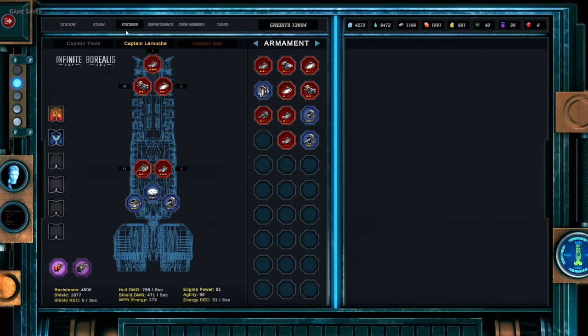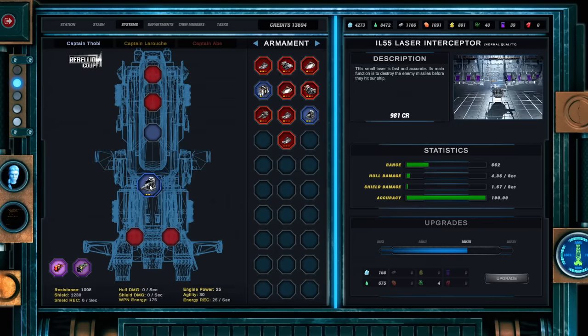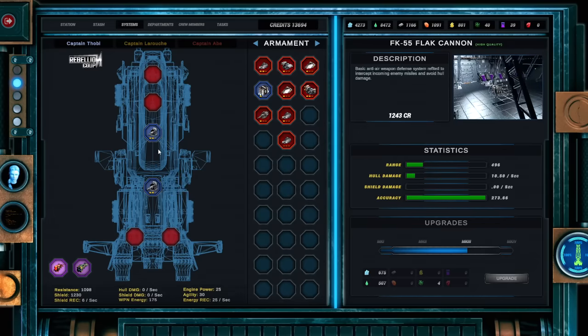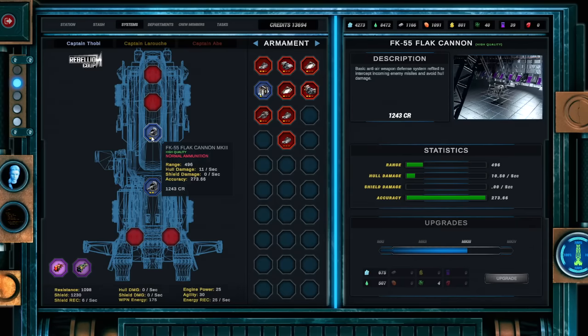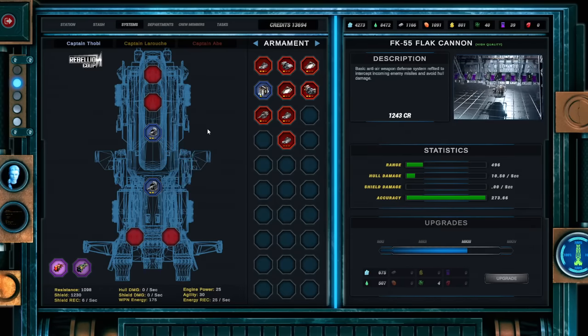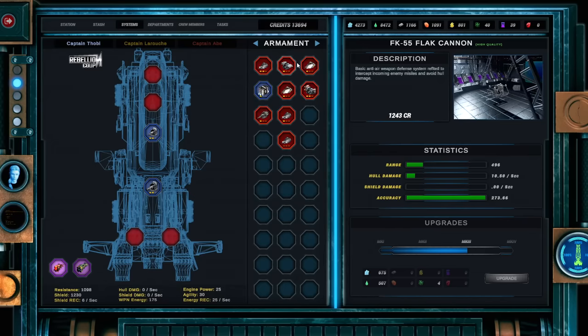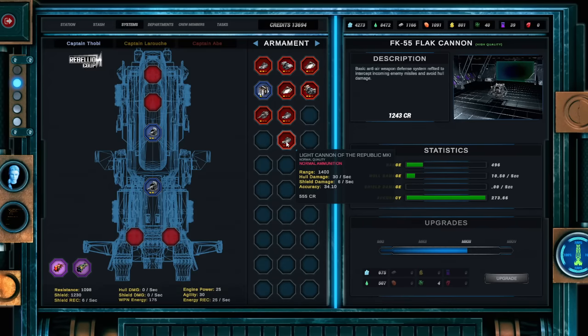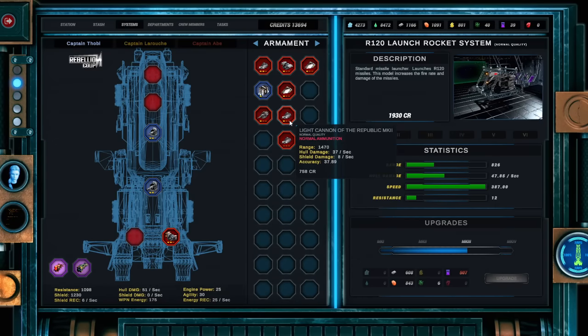I'll give it some thought, but we're spending a lot of money here. This is my ship, the Infinite Borealis. This is the ship that we just bought, so I get to kit it out. I'm going to put two missile point defense — these basically shoot down missiles. You can put shields in blue slots, point defense in blue slots, all kinds of supplementary gear. You can put a nuclear launch silo inside there so you can fire nuclear bombs at the enemy, which basically one-shots everything.